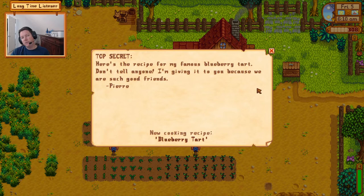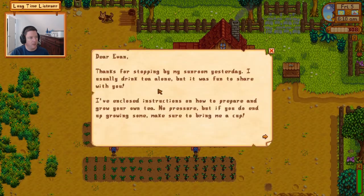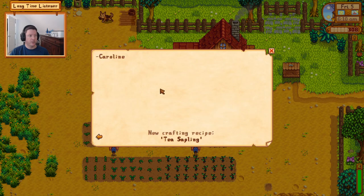We'll probably go fishing today, but there's one thing I definitely want to get done in this episode. We got mail from Pierre saying 'top secret, here's the recipe for my famous blueberry tart, don't tell anyone.' Then Caroline thanked me for stopping by her sunroom — she says she usually drinks tea alone but it was fun to share.